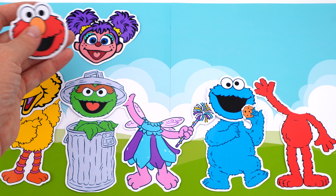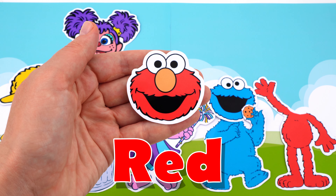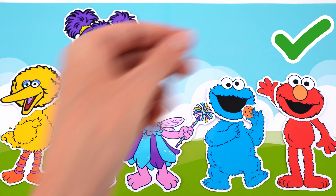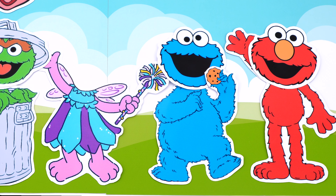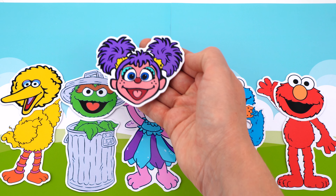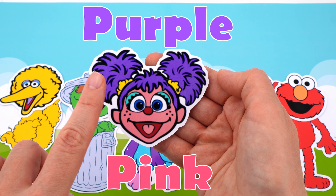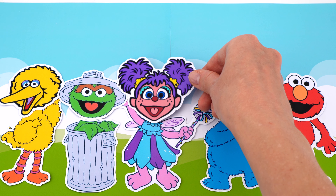Now let's pick Elmo. He's red. Where should we put Elmo's head? How about here? That's right, the body and the head are red. And the last character is Abby. She has pink skin and purple hair. Let's put her right here. Well done.